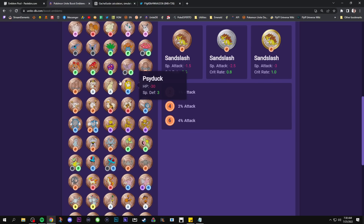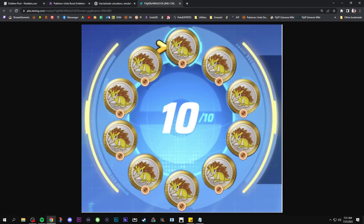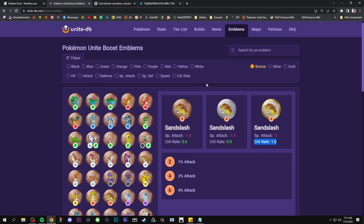When you're pulling for these emblems, you're really hoping for a specific result a lot of the time. That brings us back to the Sandslash emblem, which is one of the best medals you can get. For physical attackers getting the critical hit ones, you definitely want all golds — you're getting about 0.4% more crit rate with a gold versus bronze. With all bronze you'd be getting 6% crit chance; with all golds you're getting 10%, which is the ideal build.